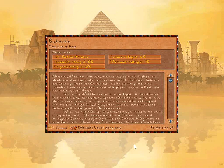Bast's city should be like no other in Egypt. It should be as lovely as the lotus flower, blooming forth with entertainment, schools, libraries, and places of worship. Its citizens should be well supplied with the finer things, including imported incense. When complete, Bubastis will be the jewel in the Twin Crowns.